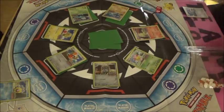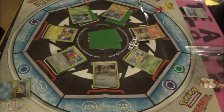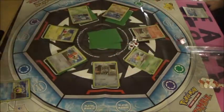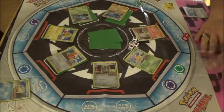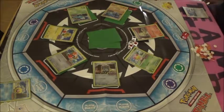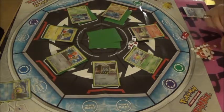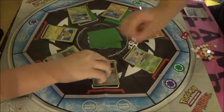Now I'm going to roll. I got a Rainbow, a Fire, a Fire, and a Psychic. So I can attack with Cherim. Oh, that's pretty good. Eight — so it's hitting this Bastiodon for 60. We're going to go back. Now we get in the bag. We're going to go 60 onto this.